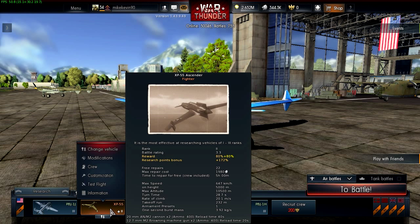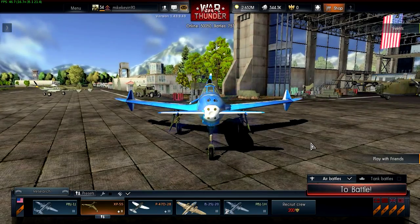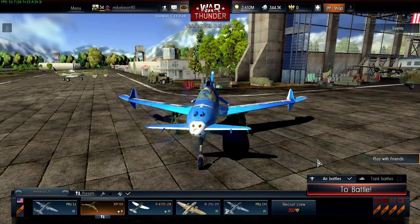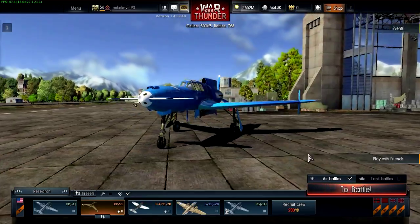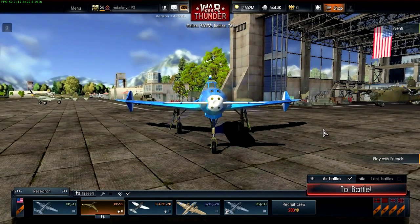It outweighs those problems with pretty good armament. It carries two 20mm cannons and two .50 cals. Now, the .50 cals don't carry much ammo — they only have 200 rounds per gun, for a total of 400 rounds, which is a bit on the low side. You will find yourself running out of ammo pretty often with this thing, especially in realistic. In arcade you can reload pretty fast, but it's still a problem.